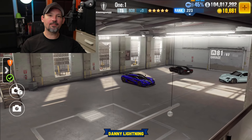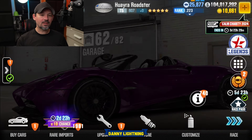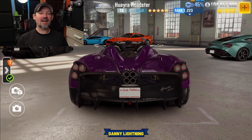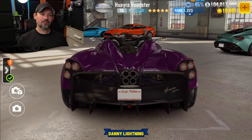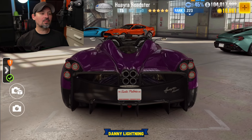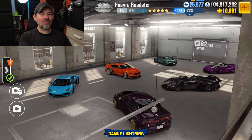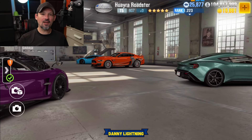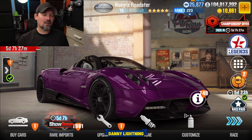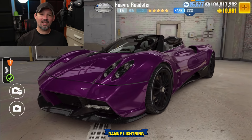We have the Pagani Huayra Roadster coming up as the prestige cup car for Season 215. If my memory serves me correctly, this car kind of sucks — it looks awesome but I don't think it's a very good car. I don't currently have a video on how to drive this car but I will be making one. We'll do a stage 5 shift and tune, stage 6 shift and tune, find a live racing setup, and review the car. I actually hope I'm wrong about it being a bad car because it looks beautiful.